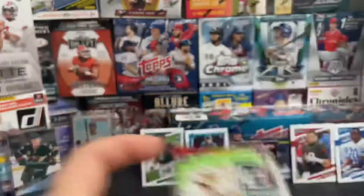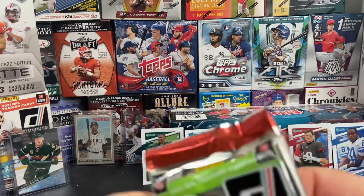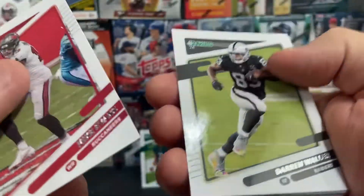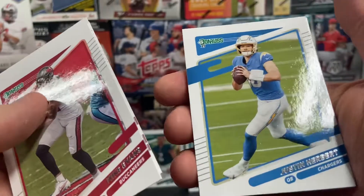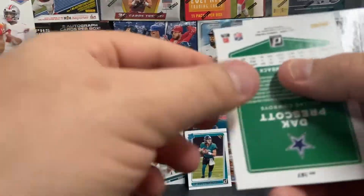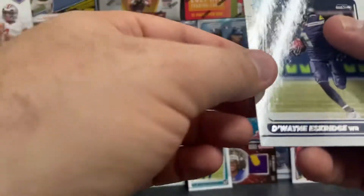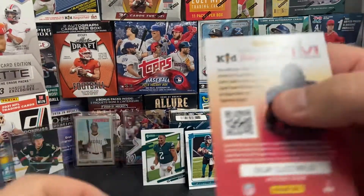Two packs left. Come on, Mac Jones! We've got Mike Evans, Darren Waller, Jalen Ramsey, Matt Ryan, there's Justin Herbert — second year card. We've got Chase Young variation, we've got our Dak Prescott variation, Dwayne Eskridge rookie card.